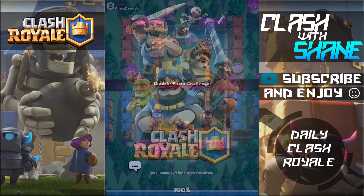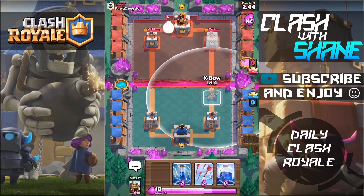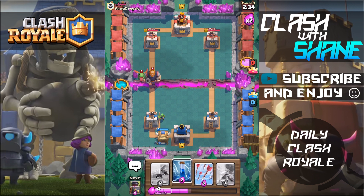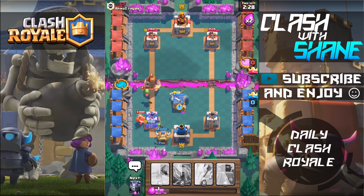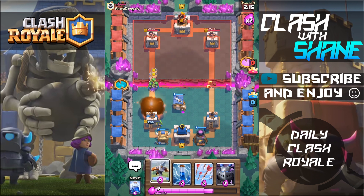Here we go once again with the expo deck. Probably one of the worst starting hands I could have with this deck — three spells and my expo. Let's just lightning this for only a one elixir loss. We're dead, we're so dead — that was bad guys. I should have used spear goblins right there. That tower is gone, bye bye tower.